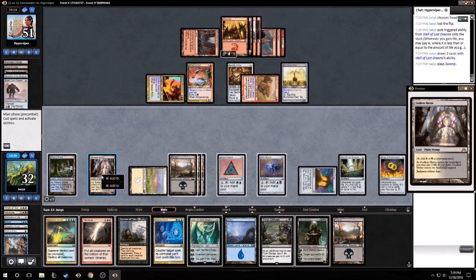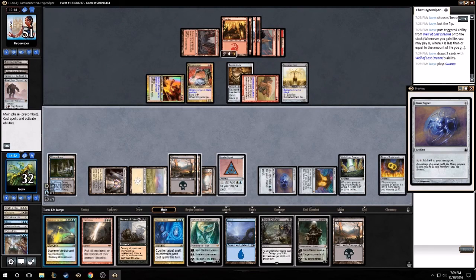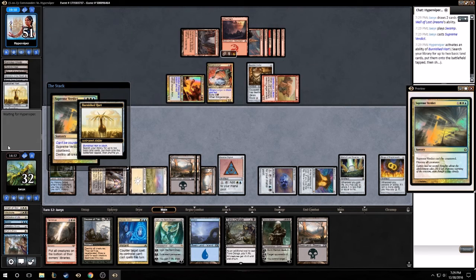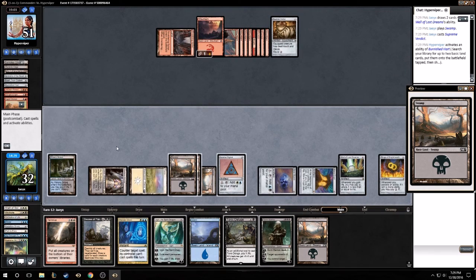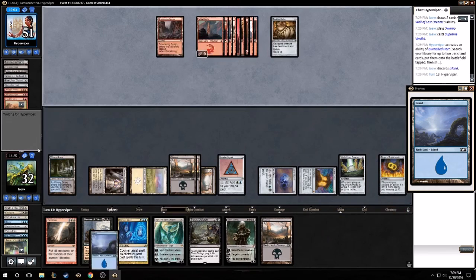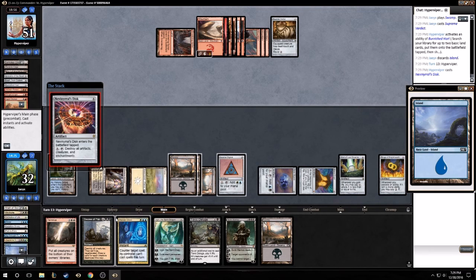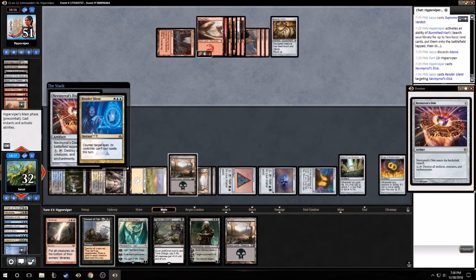So let's go white, white, like that. All right, and then we pass. Discard a land - probably should have been the Swamp but it's getting nitpicky at that point. And stop him from playing spells for the rest of the turn.